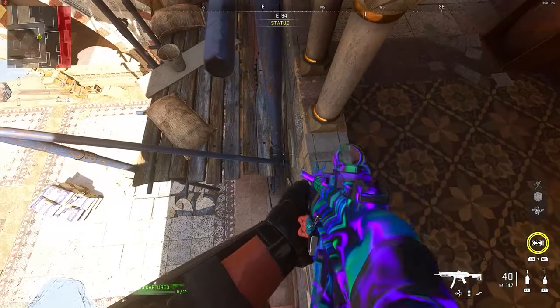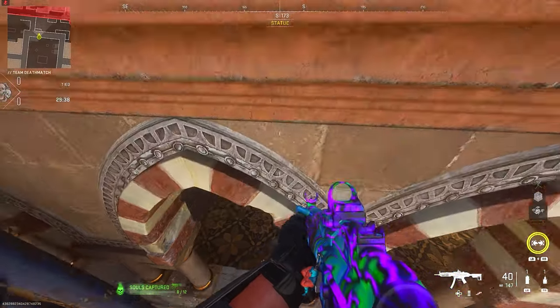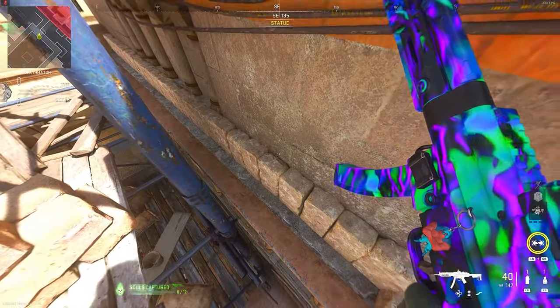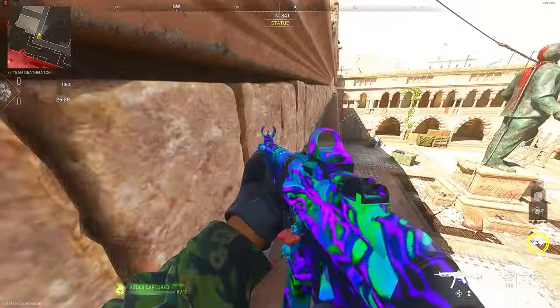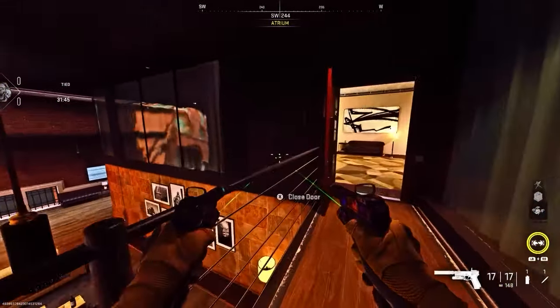On Showdown, make your way to this scaffold. Run and jump on top of this little pole, then jump on top of this part, then jump to the corner and climb up — no barricades needed. This is really awesome because no field upgrades are needed and you can literally just prone up here and hide.